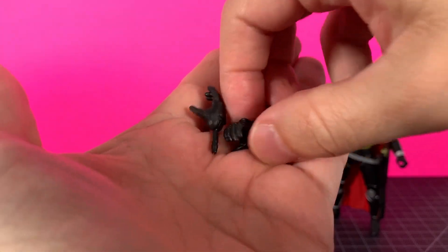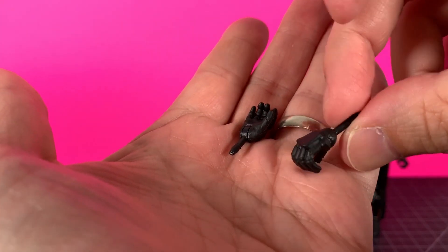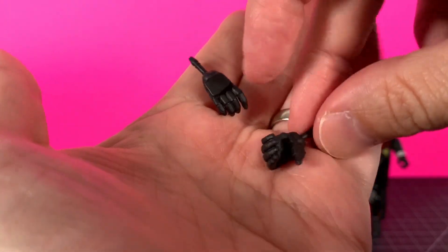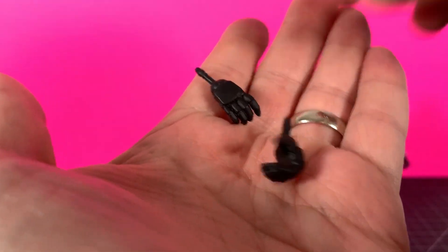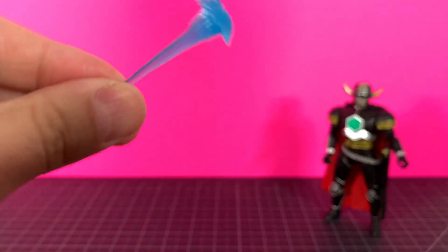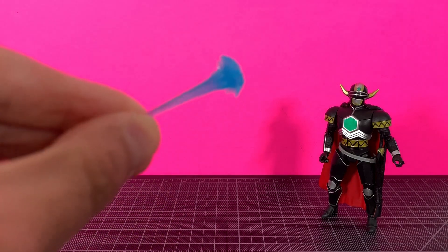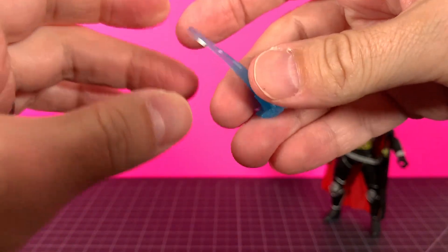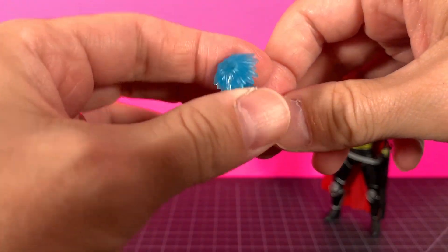The Magna Defender comes with two extra hands, decently sculpted and done in black — an open hand and a gripping hand, not bad at all. We get one effect part done in blue, very reminiscent of the generic Iron Man effect part that comes with a lot of figures. Very similar.